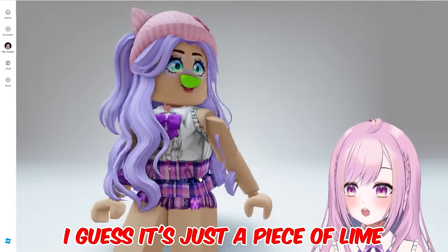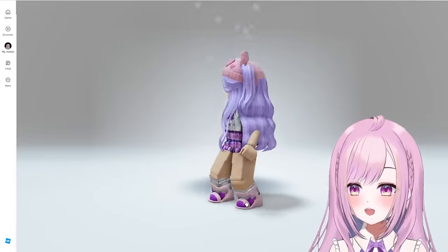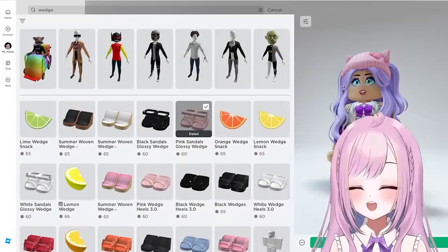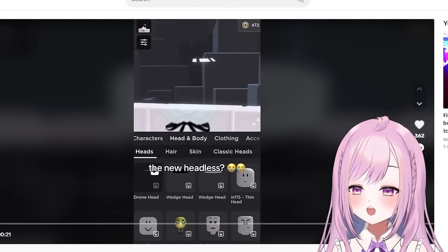There's also a slime wedge — I guess it's just a lime-colored piece. This officially works as a headless alternative! And look at these heels — they actually look really good. Roblox finally created heels and shoes that work properly. Make sure you watch to the end because you won't regret it.